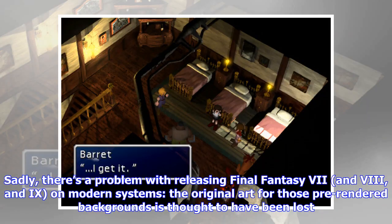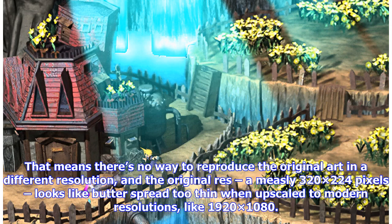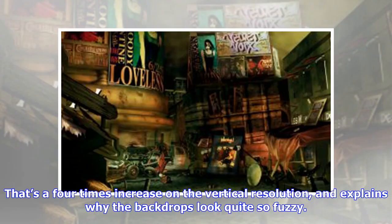Sadly, there's a problem with releasing Final Fantasy 7 and 8 on modern systems: the original art for those pre-rendered backgrounds is thought to have been lost. That means there's no way to reproduce the original art in a different resolution, and the original resolution — a measly 320×224 pixels — looks like butter spread too thin when upscaled to modern resolutions like 1920×1080. That's a 4x increase on the vertical resolution, and explains why the backdrops look quite so fuzzy.